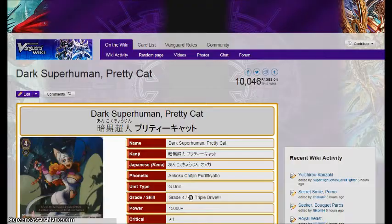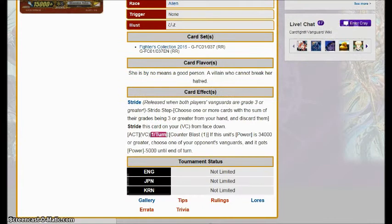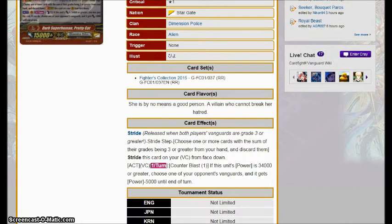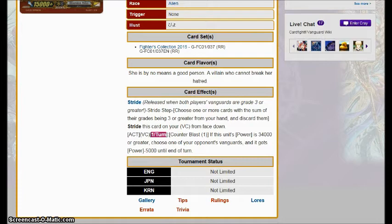For Dimension Police, we get Dark Superhuman Pretty Cat. Counter Blast 1, if this unit's power is 34,000 or greater, choose your opponent's Vanguard and it gets minus 5,000 power until end of turn. It's really bad. Oh boy, I lose 5,000 power — you're against a giant-ass unit and I'm probably going to be PG'ing anyway. DPs have so many more options to run over this thing — they have the Cosmic Heroes, for God's sake. This thing's bad, don't run it.